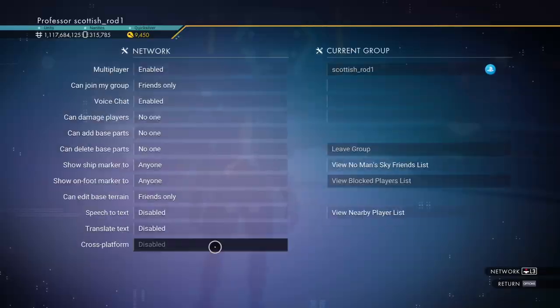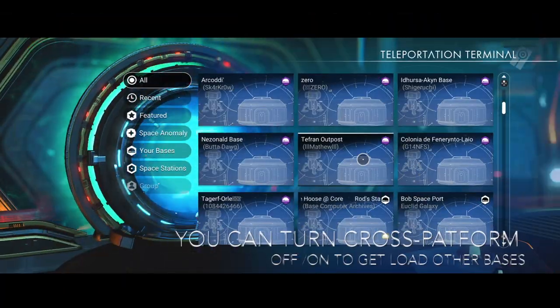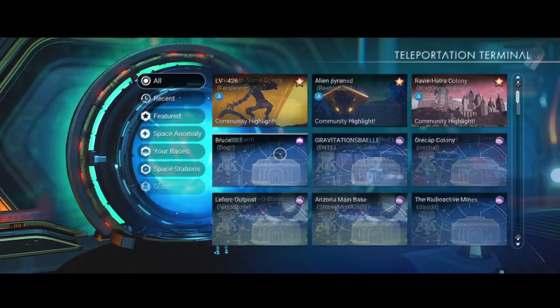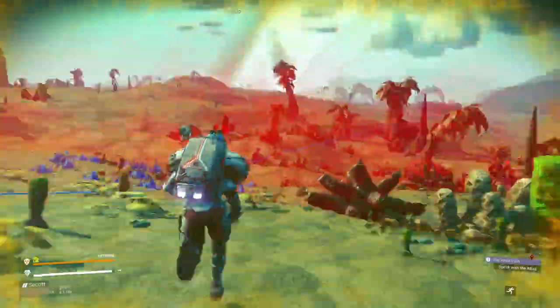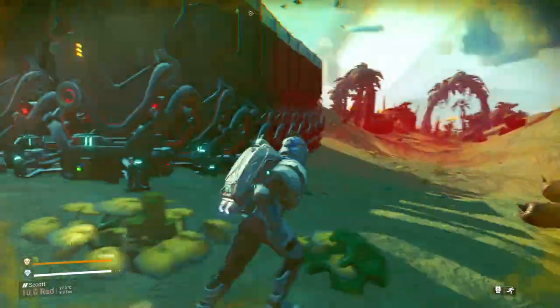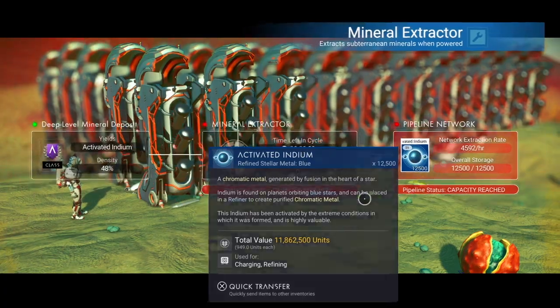A little bit more of base roulette — visit other people's bases. My little farm might be interesting. You might have to visit a lot of bases, but remember you're doing this for the graves, not so much the bases. Of course you don't have to warp anywhere because you're jumping from the Anomaly. I was quite lucky with this one — activated indium — but there's lots of other kinds of farms you can utilise.